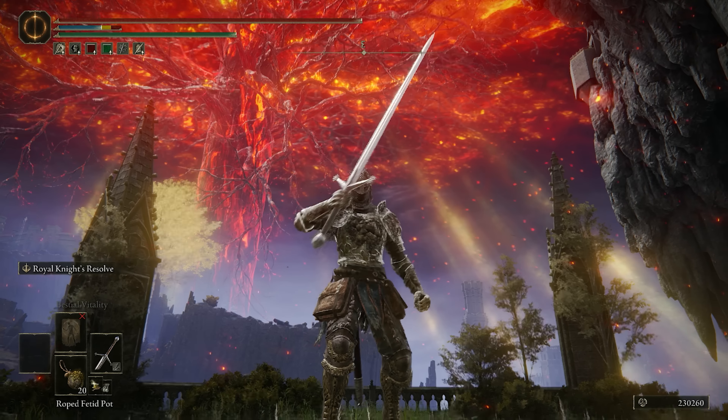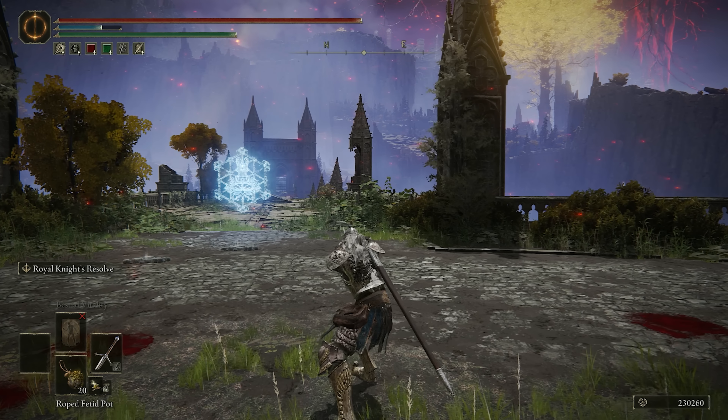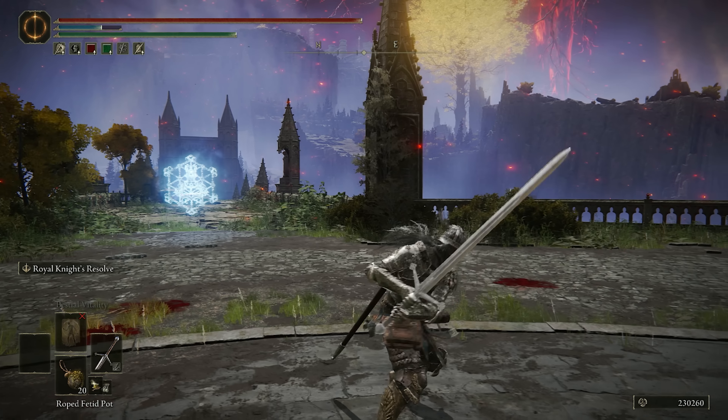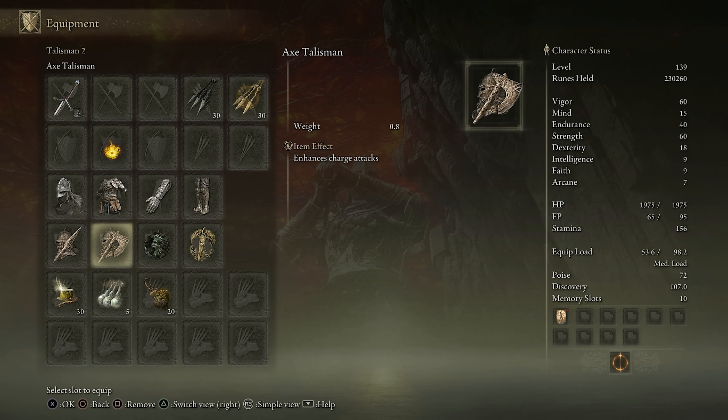One of the setups for today involves using the Claymore with Royal Knight Resolve. The main idea is to go for a fully charged Heavy Attack, and try to connect it when they're attacking you. So you're going for a trade, that way you can maximize the damage output with the Spear Talisman. You also want the Axe Talisman, since we are going for the fully charged version of the Heavy Attack.